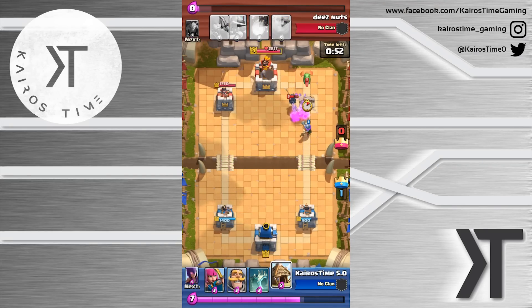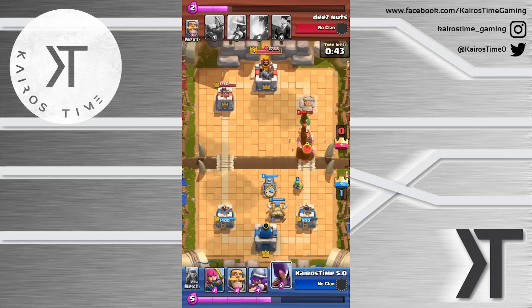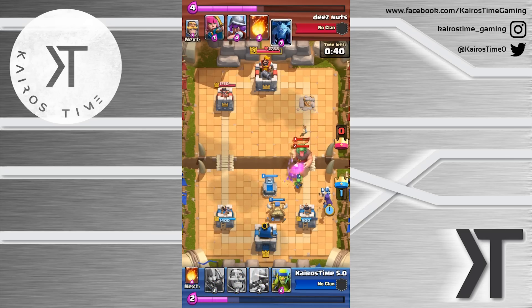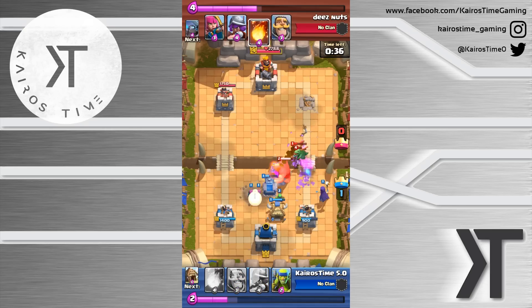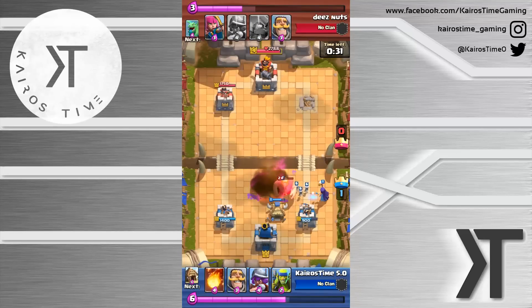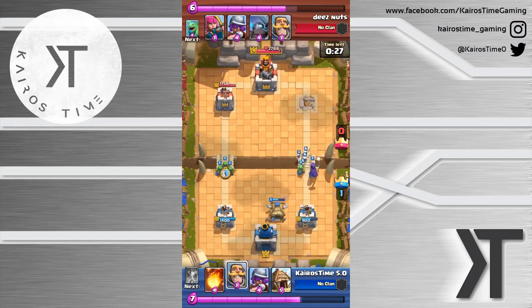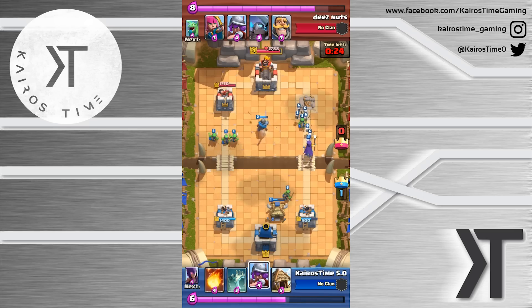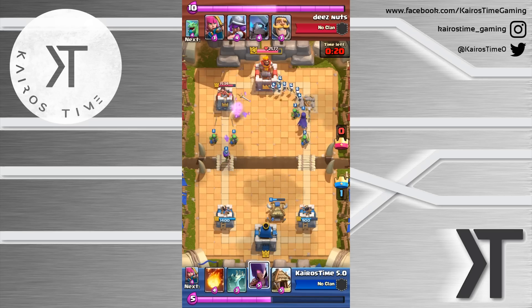Zoo decks are the only siege option we have at this point. For control, the really the only option is the mini pekka combination — mini pekka paired with the bomber or the baby dragon to try and get the mini pekka to the tower. Then of course we have beatdown, which is going to be giant-based. Anything else probably isn't the best and might just be random cards thrown together.